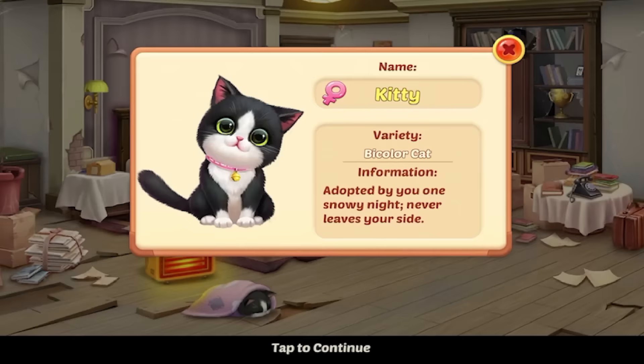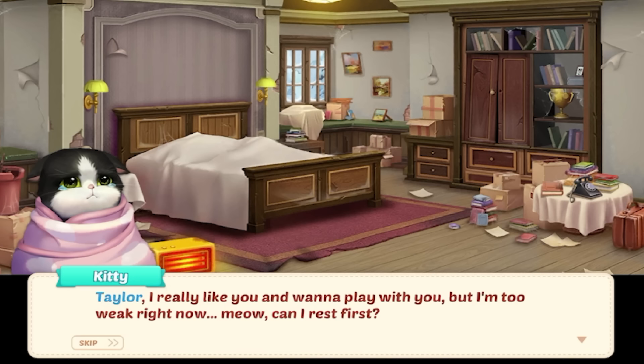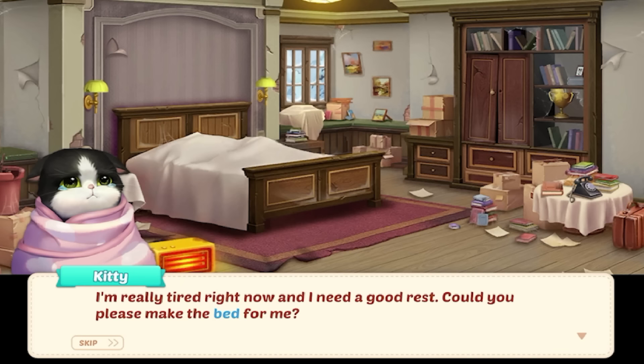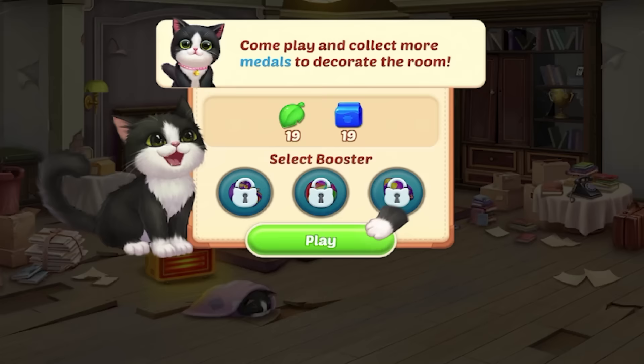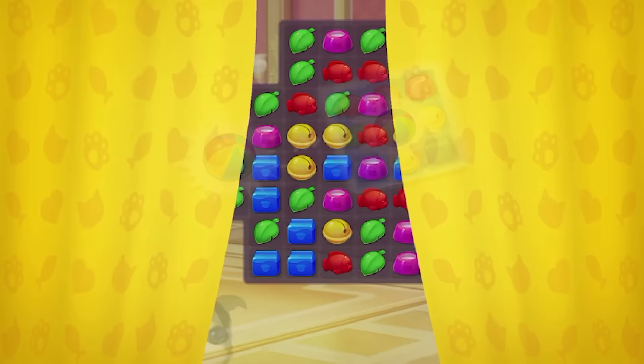Kitty says: 'I really like you and I want to play with you, but I'm too weak right now. Can I rest first? I'm really tired and I need a good rest. Could you please make the bed for me?' Of course, Kitty — anything for Kitty. It wants me to come play and collect more medals to decorate the room. Let's unlock some more things for Kitty.